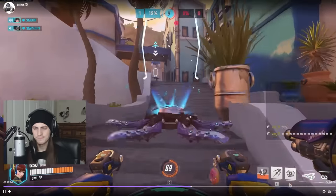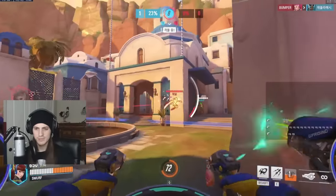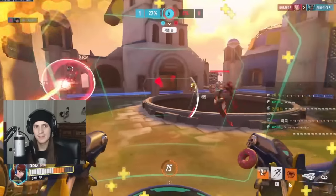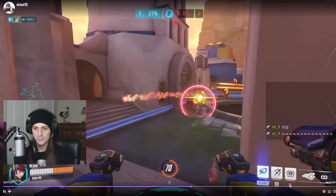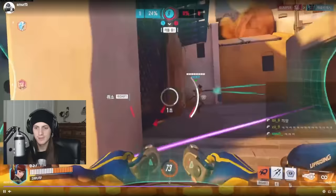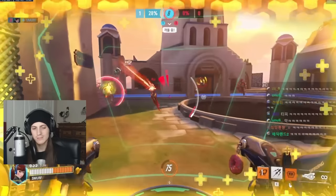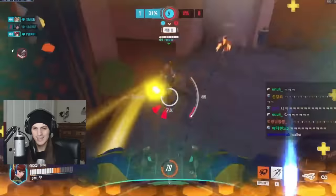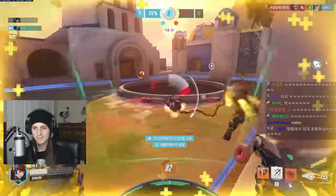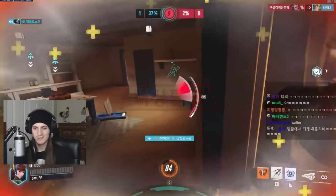Smurf re-engages, walks into the enemy, and looks for an opportunity. An opportunity doesn't always have to be securing a kill — it can be something like seeing an Echo aggressing onto your team and diving onto her just to force her out. You don't have to go for a kill every time; sometimes just putting some damage on them is enough to make them back off. Here he ends up contesting the point and trying to make the best out of a tough situation, but ends up getting bullied by multiple enemies.